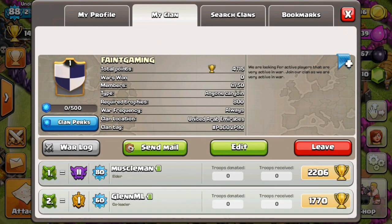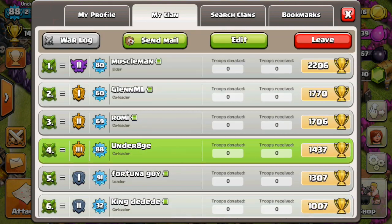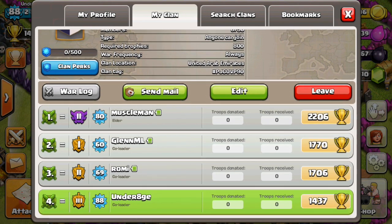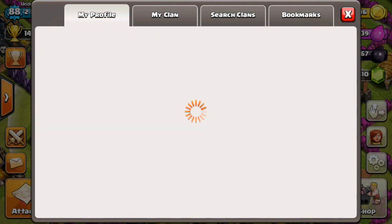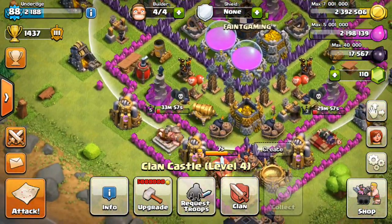One more thing — we are starting a new clan called Faint Gaming. If you want to join you are most welcome. We just started and have around six people and four thousand trophies. We haven't had a war yet. We're in the UAE. Anyway, that's all for today — see you on more Faint Gaming!